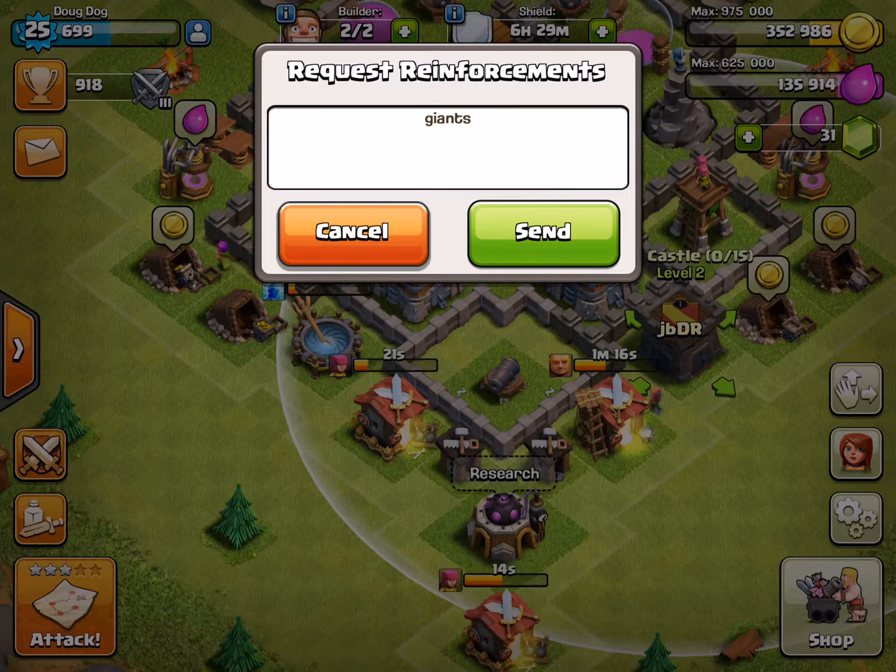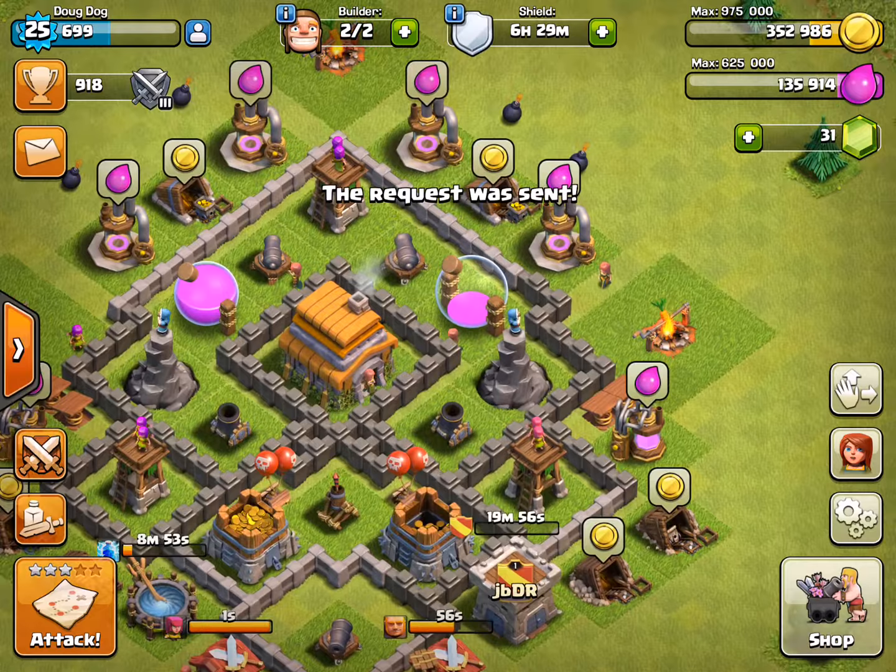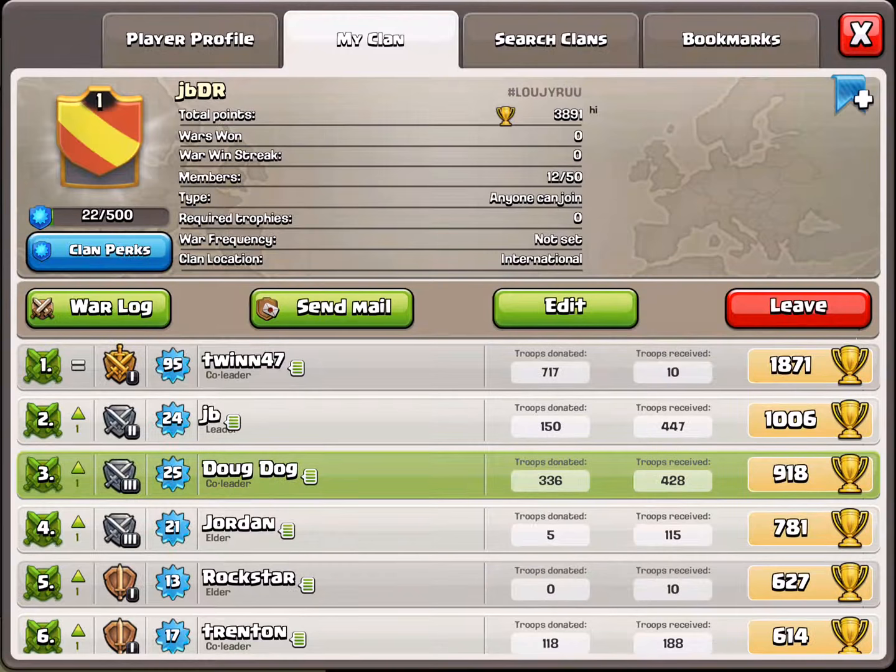I'll request archers for my clan castle. I tend to get a bunch of archers. Guess who the best person in our clan is?